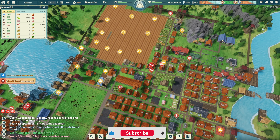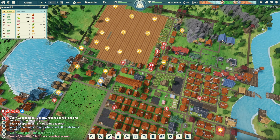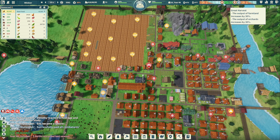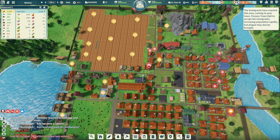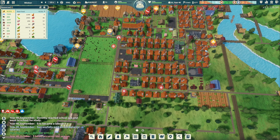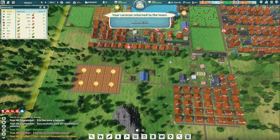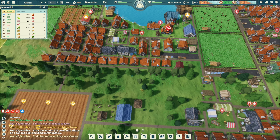What is going on guys, it is J Pace and we are back with an episode of Settlement Survival. Last time we had that tornado come through. Looks like we have a great harvest coming in, some immigrants and a ship. Today's episode will probably be a little shorter than the average ones.